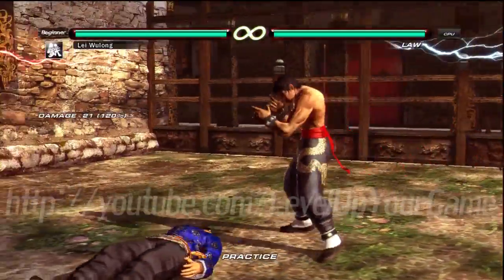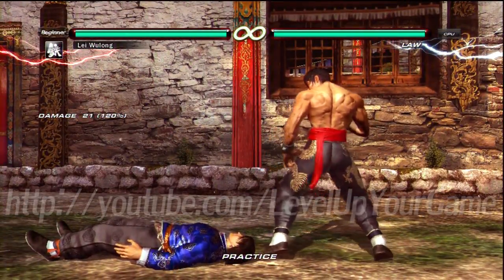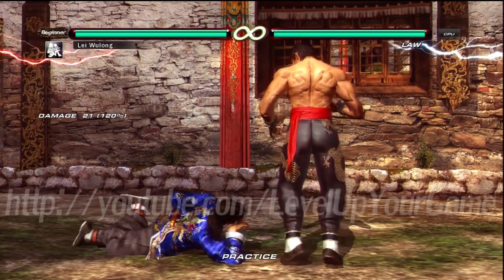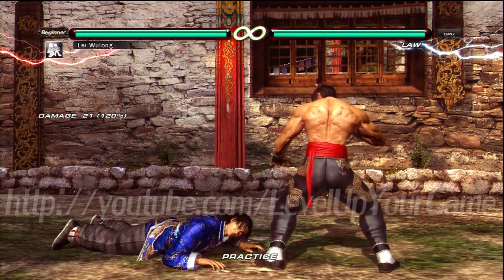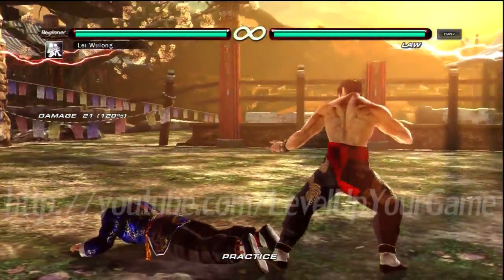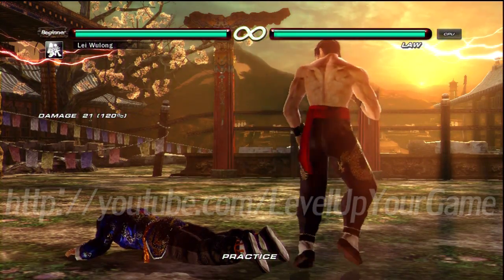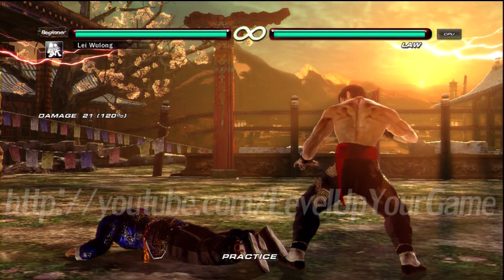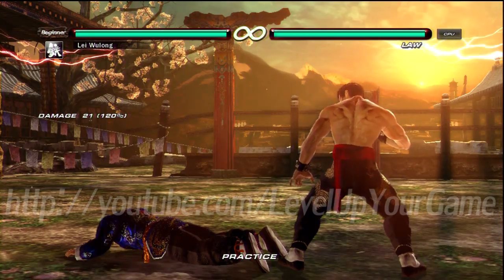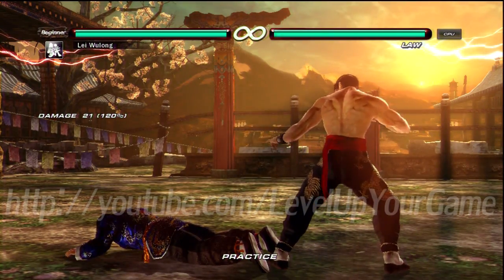Feet towards. And then if I walk over here, we would call it face up, feet away. And if we have legs look over here, this would be called face down, feet away. And if I walk over here, we would call it face down, feet towards. So there's four different positions that you would get knocked down from. Either one, any of these, can happen from any type of grab or any type of air combo or anything like that.